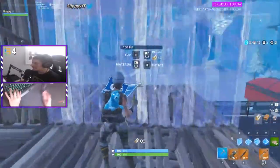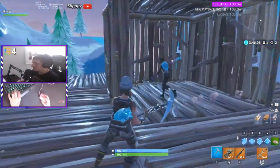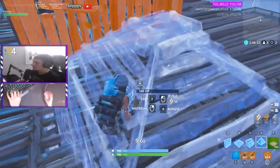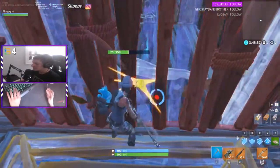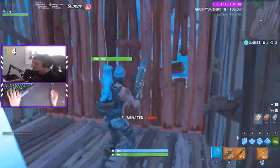The next trick is a little bit harder to do, so I'm going to let him get in there again. What you want to do is make sure you have a floor, and right before you start pushing yourself in, you put your pyramid like this, hold your W key, and walk right in. And you can do that again.